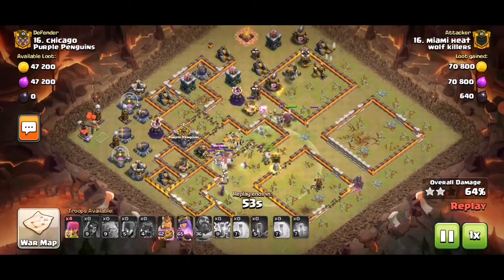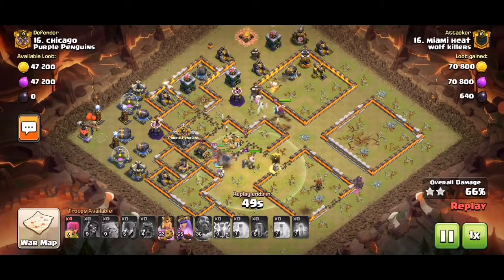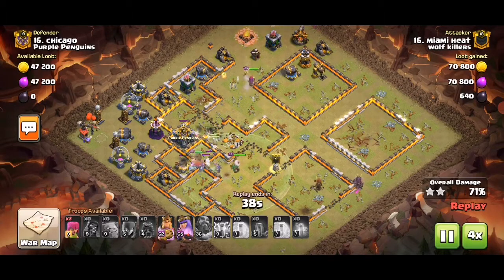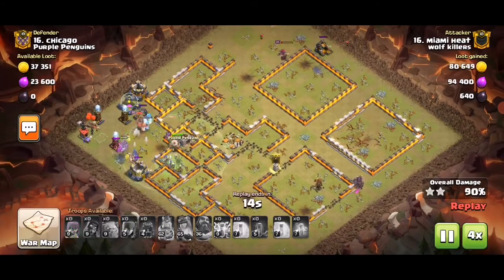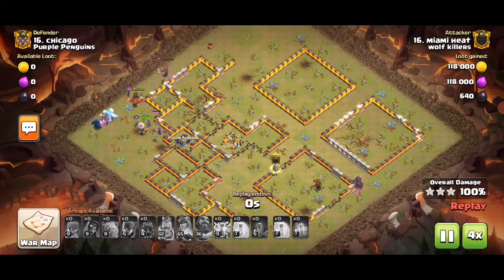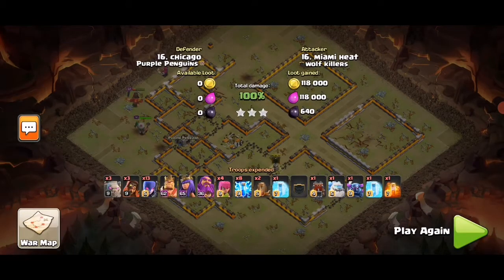And now we have some kind of easy-ish cleanup. The tornado was triggered to the left of the Town Hall, so that's where the tornado usually is. Usually the Town Hall is on the far left, in front at 9, but it moved into a corner for some reason.